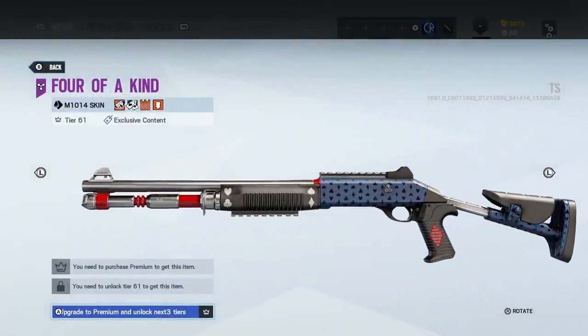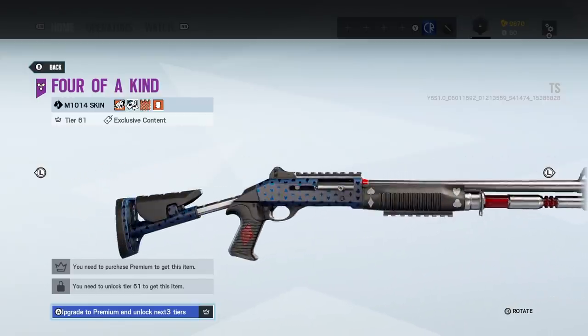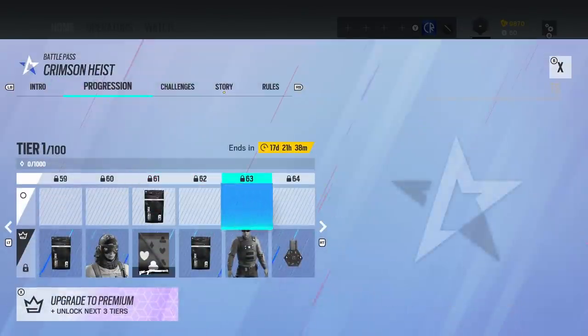What is this one? Four of a Kind — that is classy, I like that. Got some more Alpha Packs.